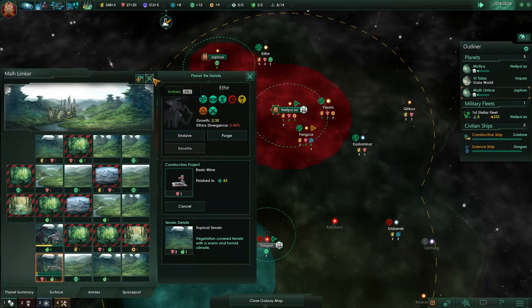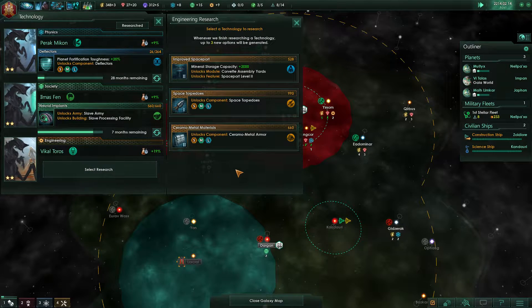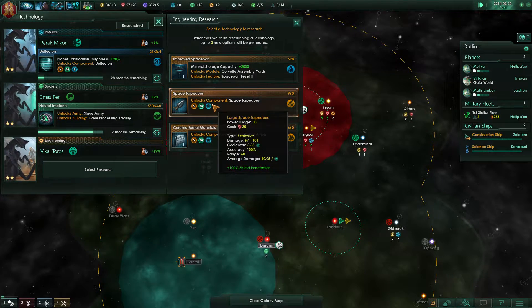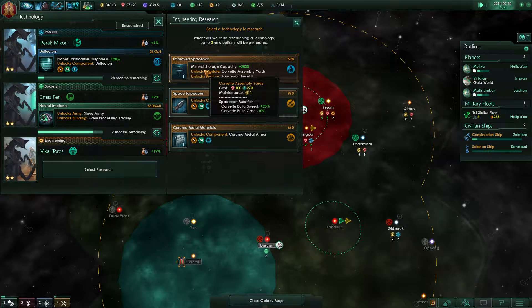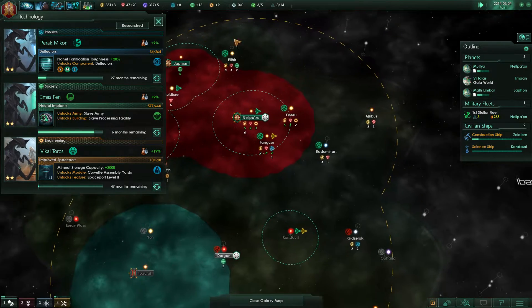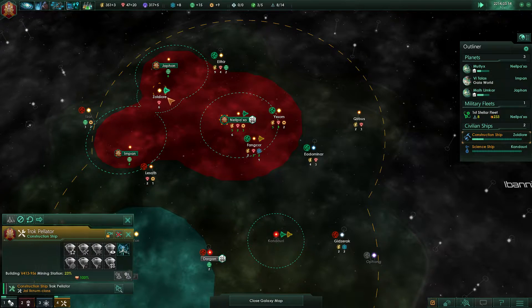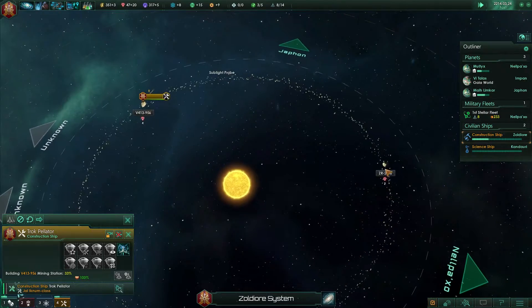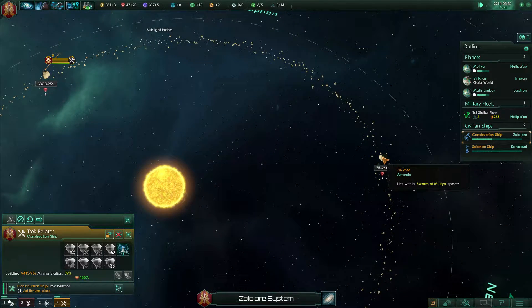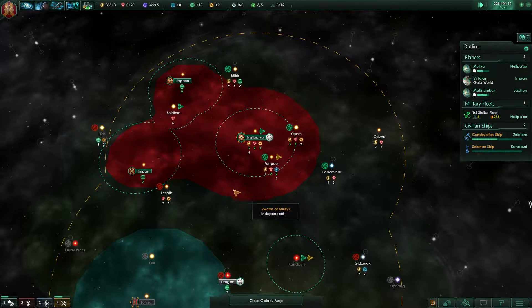Research complete — we did the armor now. Let's do some space torpedoes... actually, let's improve our space port instead. I feel like that's going to be more worth it. And we need to queue up the next mining station here, which is going to be a nice increase in minerals.